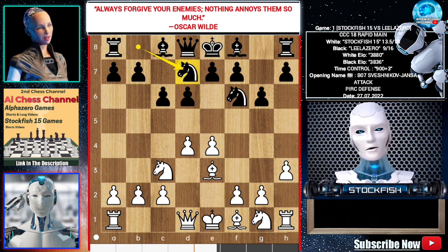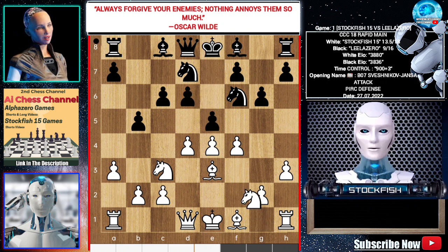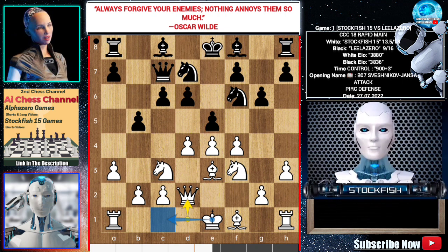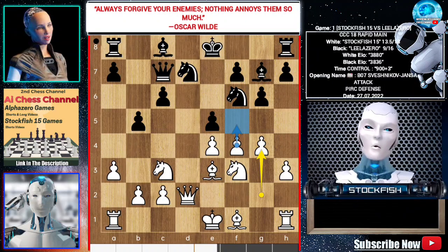Leela wants e5 on her next move, threatening to play b4. Fish wants to castle, at the same time protecting the pawn. Fish can play e5 on his next move.